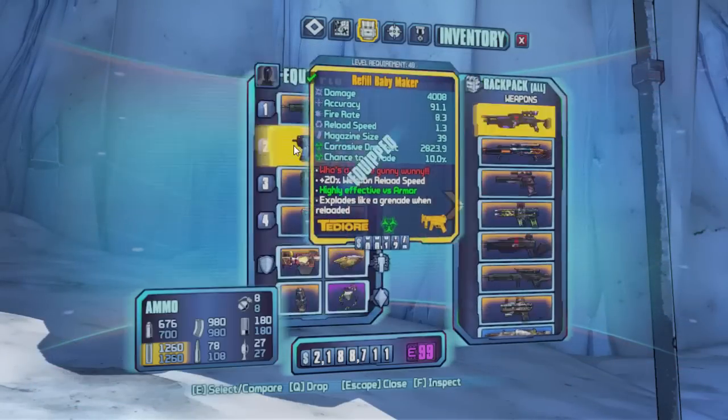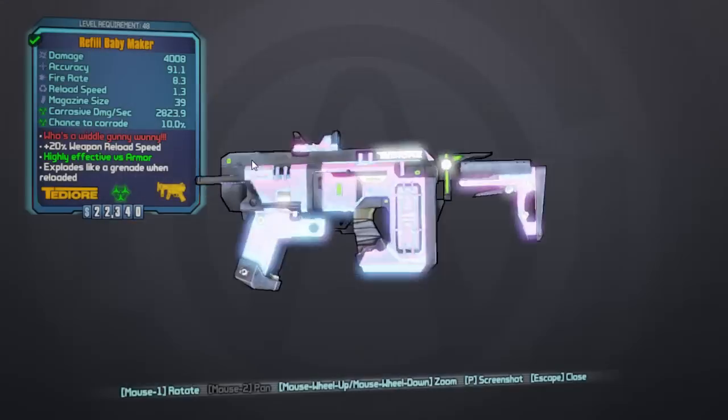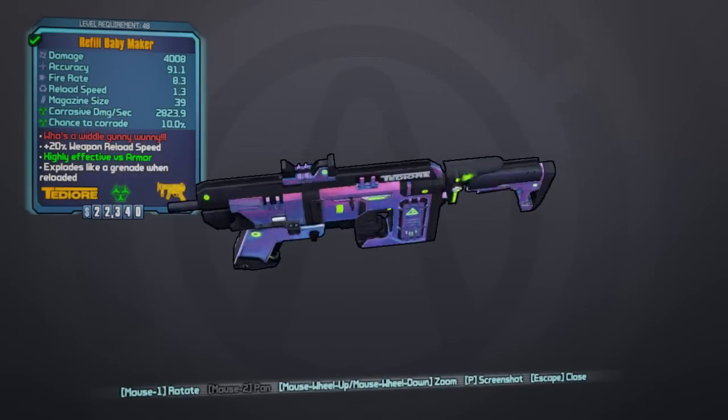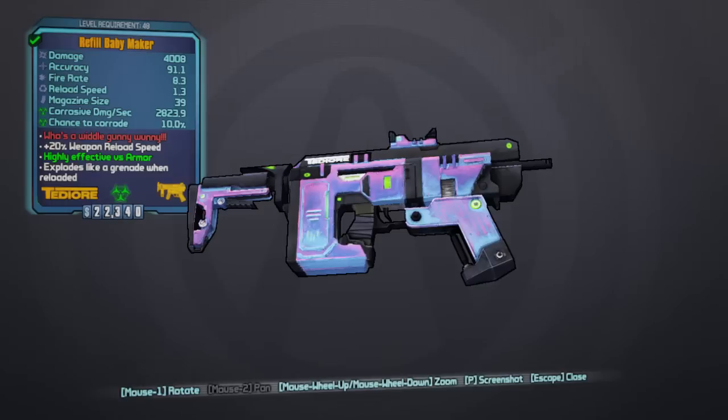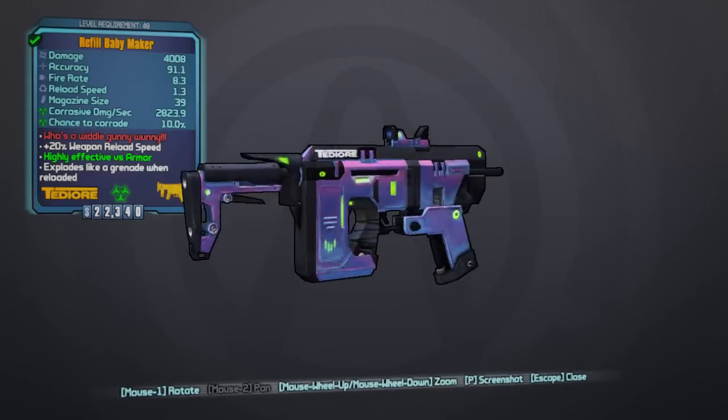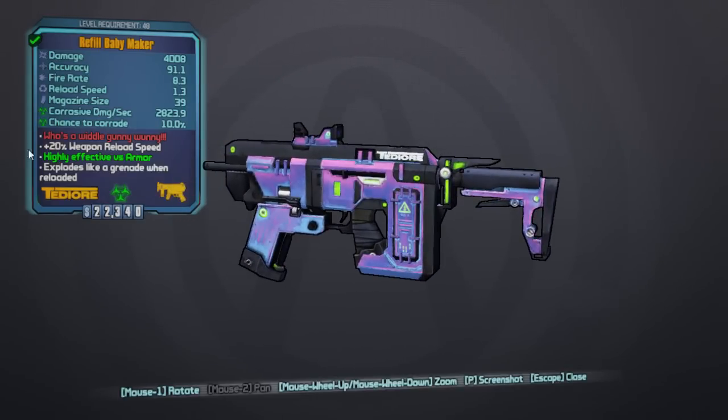Let's go ahead and check out the Babymaker. The variant I got is actually caustic, so its base stats aren't going to be as high as the normal variant, but that being said it still is a pretty well-rounded SMG. It does 4000 damage, has fairly high accuracy, and has a fairly large magazine size. Where this weapon really excels is that it's a Torgue weapon with the effect "Who's a whittle gunny-wunny."